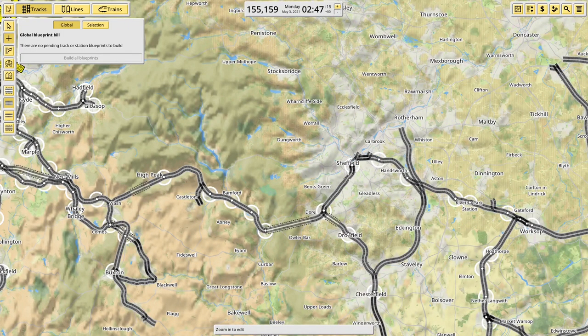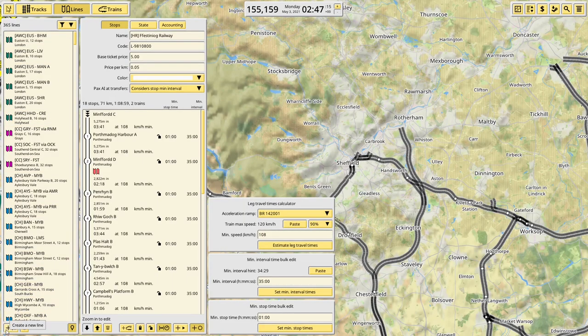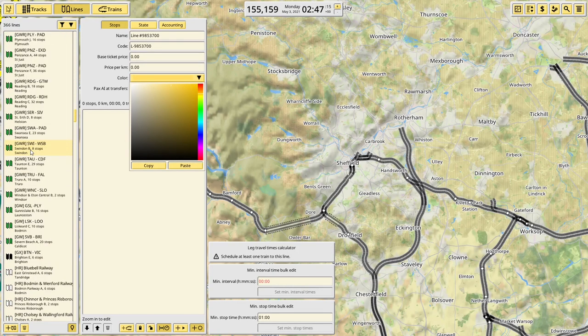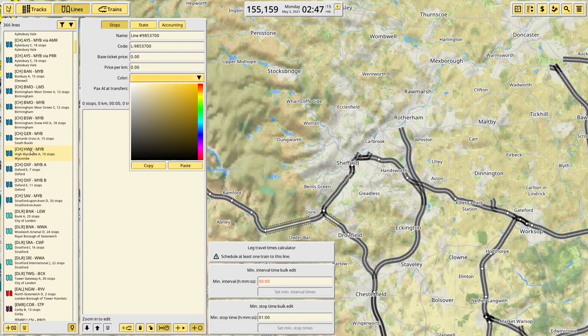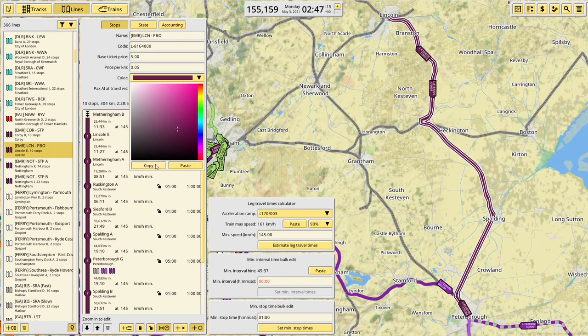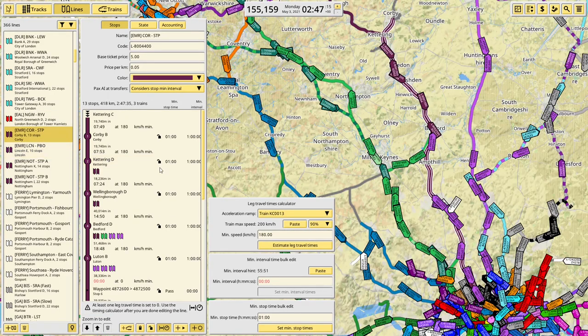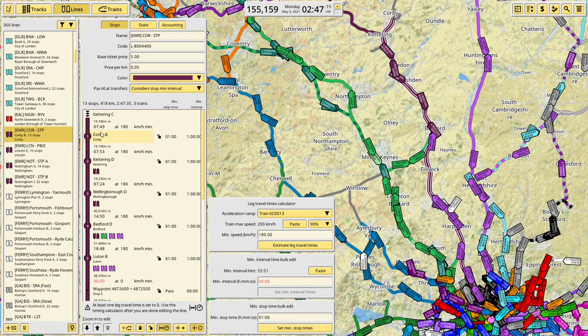I'm going to put in the Liverpool to Norwich service that I mentioned a while back. I need to copy the colour first — EMR. I've just realised a lot of these services are wrong after the latest timetable change. My Corby to St Pancras now runs with new 360s and runs at 2 an hour rather than 1 an hour. Maybe I'll get around to changing it at some point. Create new line, paste — EMR.